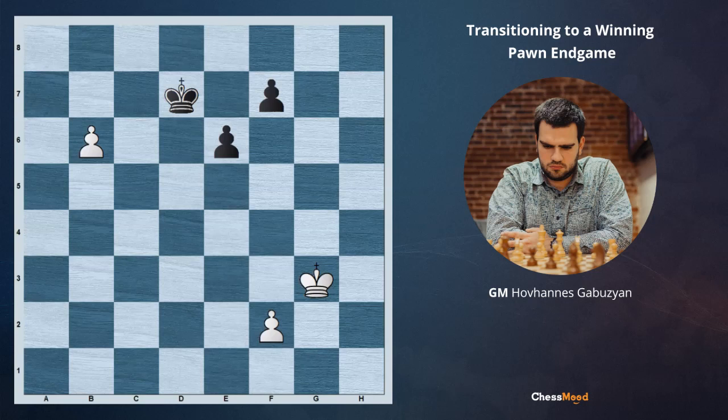But there is a little trick: after axb6, we don't have to take and we can just ignore this pawn by playing a6. This time the black king will already be too late. So after Kd7 and a7, white is winning.